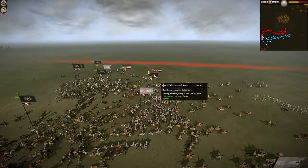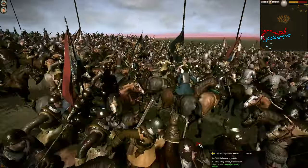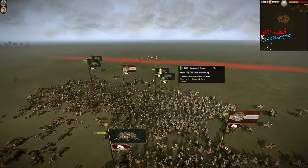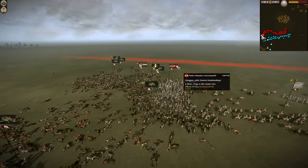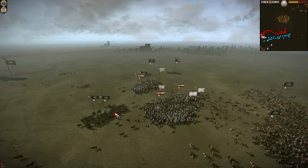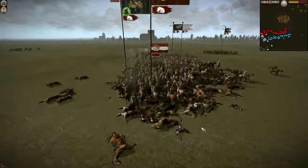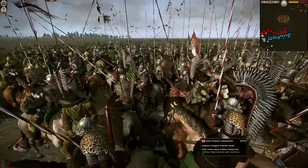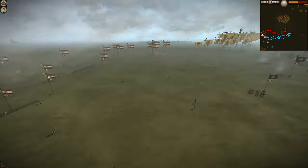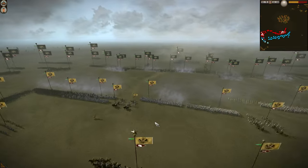We've got a general in there — Hans at George Boyzenberg — he's in there with his 40-man bodyguard. Hans, what are you doing in the front lines? The bodyguards are probably pretty strong, but it looks like they might actually rout a lot of these Polish units. Looks like an ambush has taken place — the mercenary ratios are coming across to do some work on the Poles. The Hussars are still going in hard — these Winged Hussars are nasty.